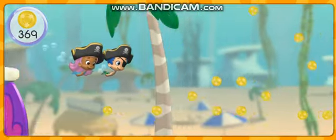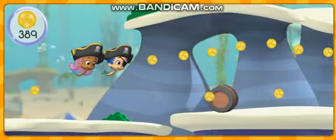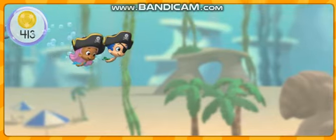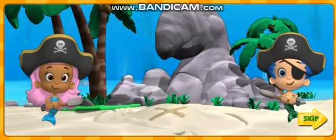More coins ahead! Alright! Bubble Puppy! There's awesome — Speedy Sam! Got it! Keep collecting coins! Anchors away! We made it to the X! And X marks the spot! Look at how many pirate gold coins we collected — four hundred thirteen coins! I wonder what other treasure we're going to find under this X! Come on, let's get digging!